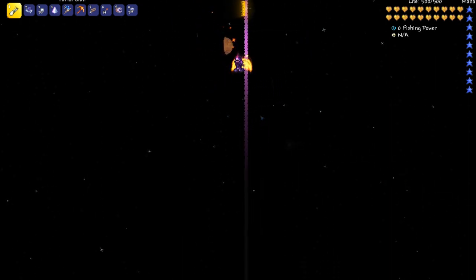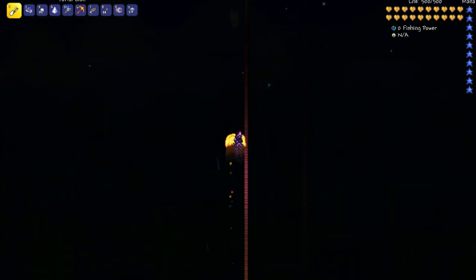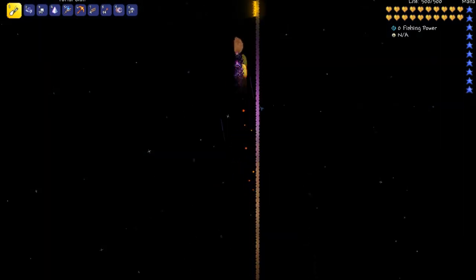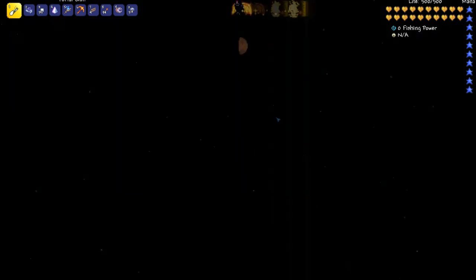Then you go down to the bottom and you place a portal down at the bottom. Then you go back to the top, and when you're at the top, you simply fall down with the portal gun in your hand because you fall faster.